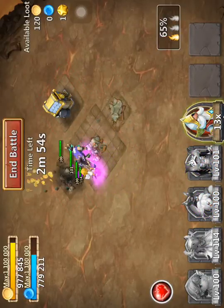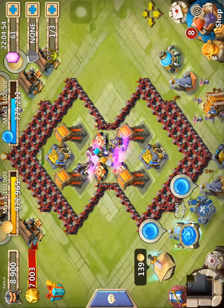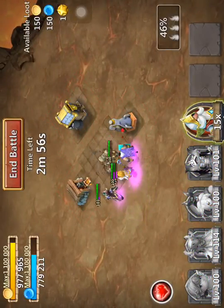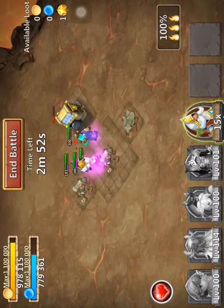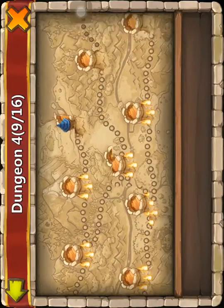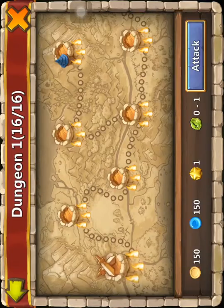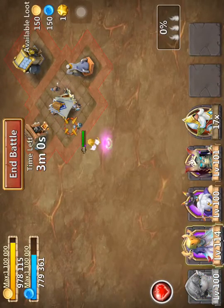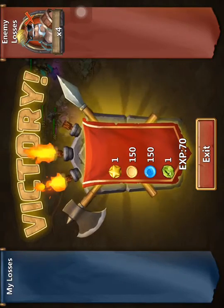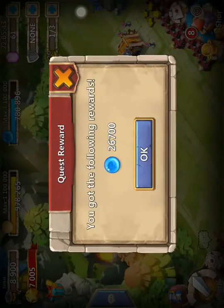Sacrifice the troops - still don't know their name, just the way I am. One shard drop - hashtag swag, all shards count. Just kidding, one shard doesn't really matter. Quickly, while we're in dungeons, I'm at 171 flames, all of my wins have been three flames, and I'm at dungeon four, nine out of sixteen. Another one shard drop - I have that hashtag swag when it comes to one shard drops.